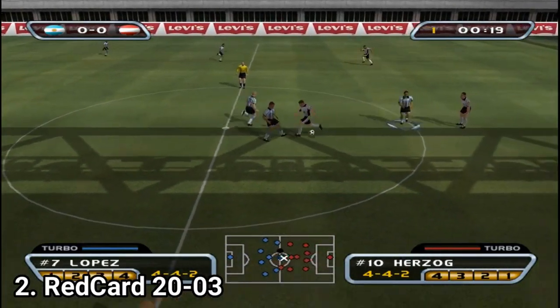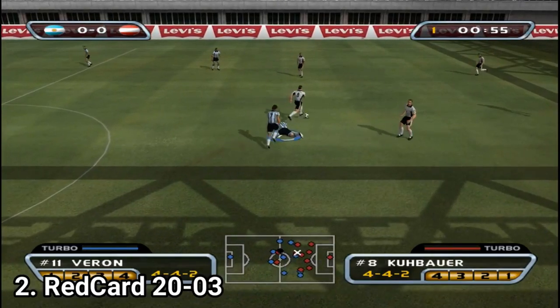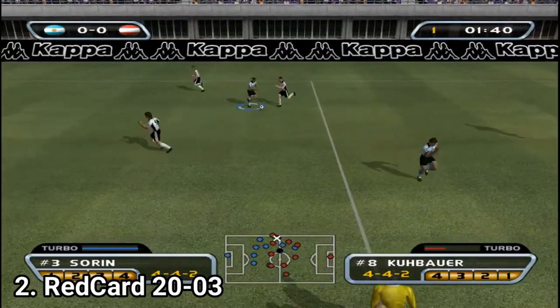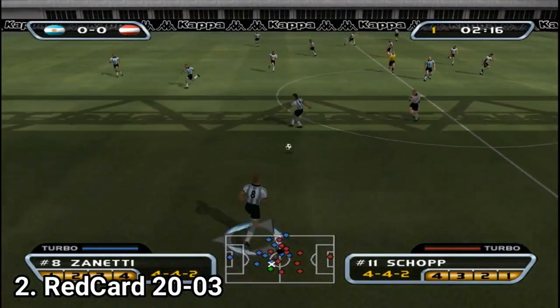The best way to describe Red Card 2003 is aggressive, fast-paced soccer. In this game the rules are more relaxed — you can even kick the referee, and you can hit other players and other players can hit you.